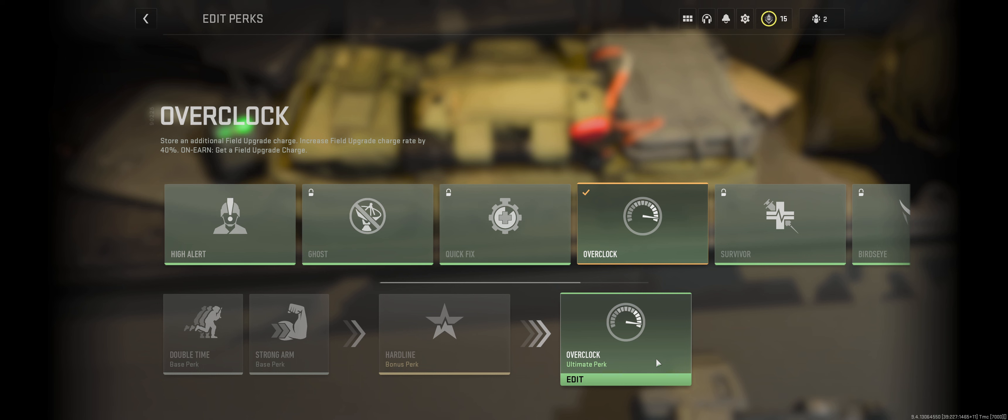Where it really kicks in is the ultimate perk. The ultimate perk is activated automatically around the eight-minute mark. However, as with the bonus perk, each kill that you get will reduce that timer by about 12 and a half seconds. So if you're starting off strong and getting a lot of kills very early on and playing very aggressively, there's a very good chance you're going to receive your ultimate perk faster than anyone else.